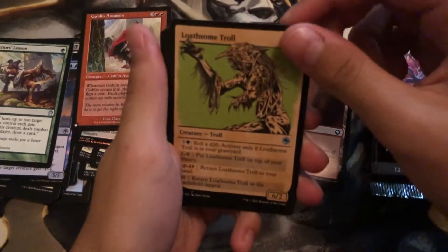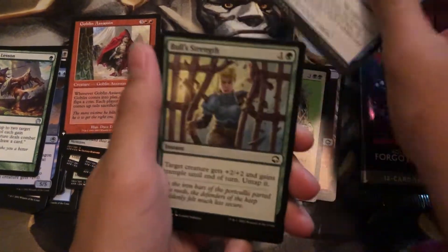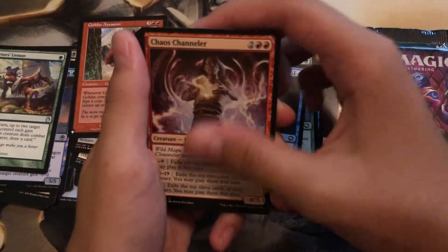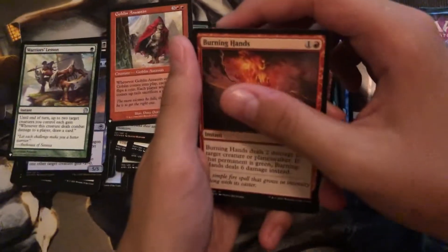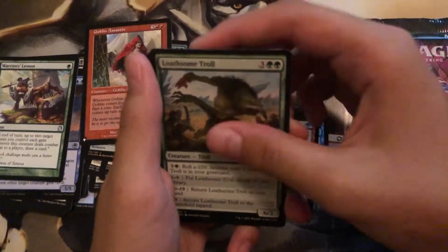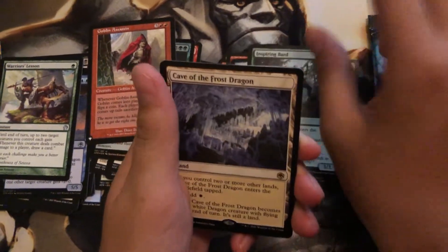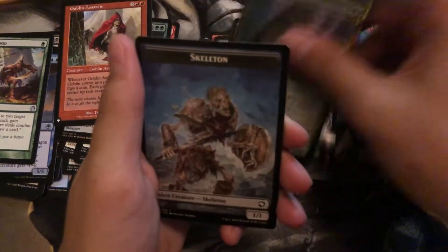Mountain. Showcase Loafsome Troll. Guard Approach. Bold Strength. Shocking Grasp. Chaos Channeler. Burning Hands. Loafsome Troll. Lever Armor. Spying Bard.